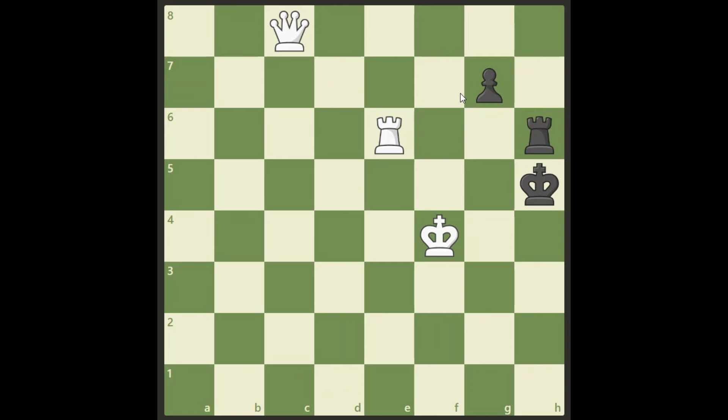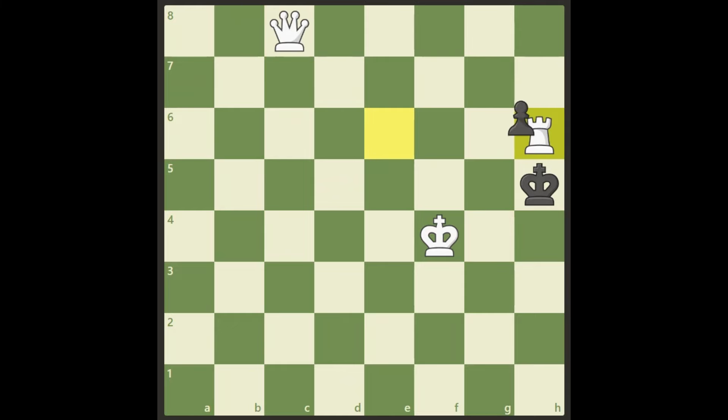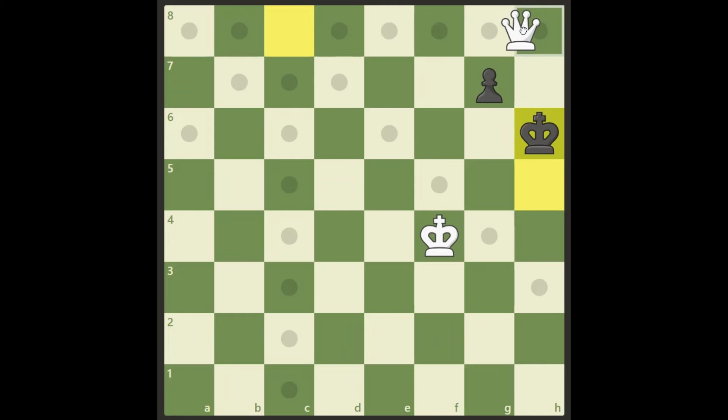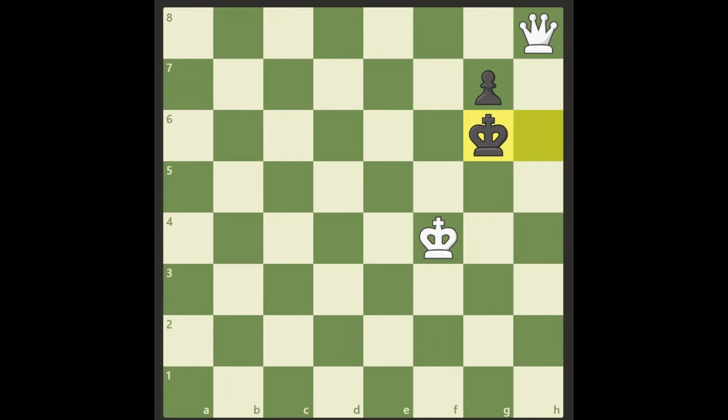Okay, let's look at some options. We can take this one, and of course if the pawn takes back then we have a checkmate here in two moves — yes, but black will take with his king, and there is no checkmate here. The black king can escape to g6 and is out in the open.